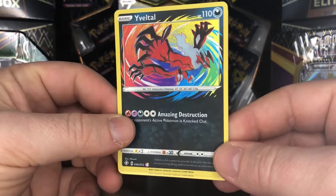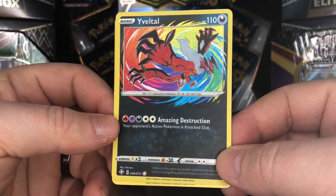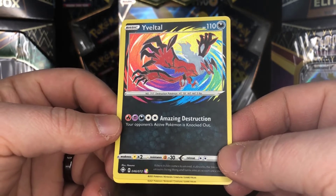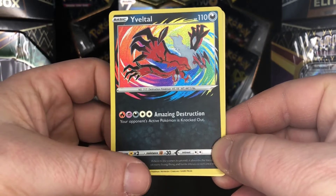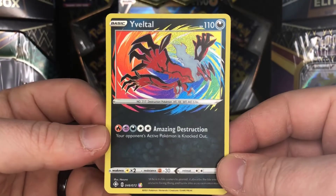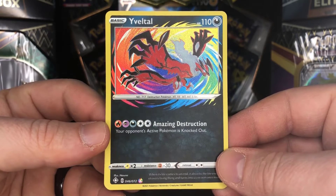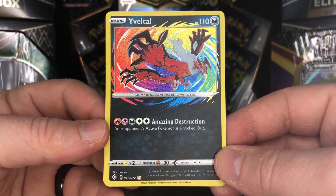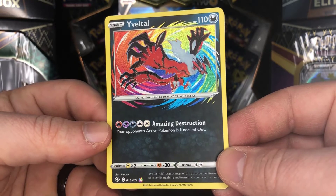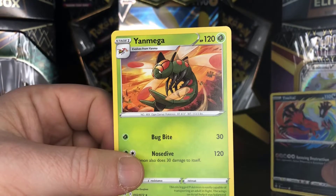So this is not a shiny vault card, but it's like the amazing rares we got in Vivid Voltage — I did not realize they have an amazing rare here, at least one anyway. In this set you can see it's an amazing rare with a little white symbol on the bottom which says A. This is 046 of 072. So amazing destruction — one fire, one psychic, one darkness, and two colorless — your opponent's active Pokemon is knocked out. Talk about just taking a card off the board. That's really cool.